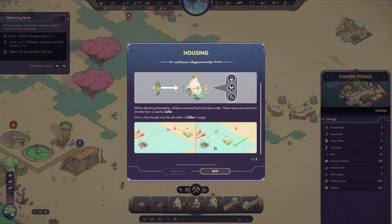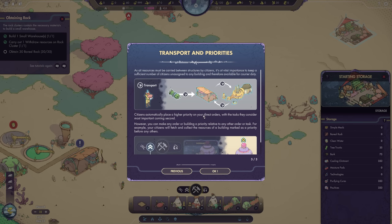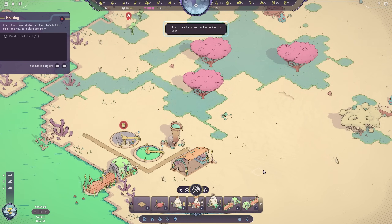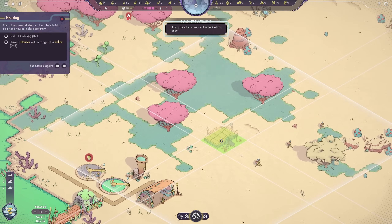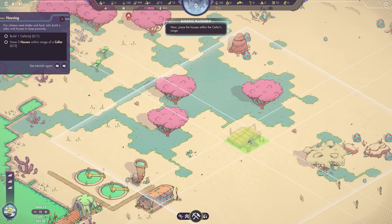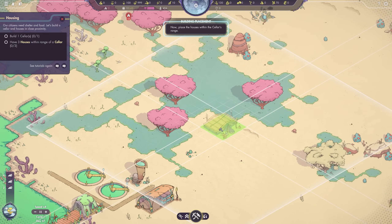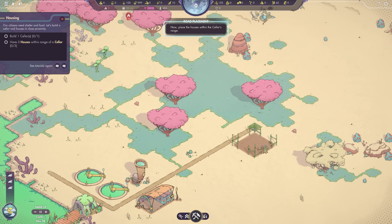Time for housing. Housing works interestingly because people need to get their goods from somewhere. In a lot of other games it might be a marketplace, but with Synergy it's a seller. Sellers have limited ranges that they can serve, so houses need to be within that seller's range to actually be able to provide goods to the people. Let's go ahead and establish our initial housing over here — we'll need a seller first. Let's pop the seller down in line with the warehouse, and I love the grid as well — it makes it a lot easier to plan. We can get pretty deep into this lush area with our housing. We don't have to be too far away from the seller — it doesn't produce any kind of pollution or anything like that.